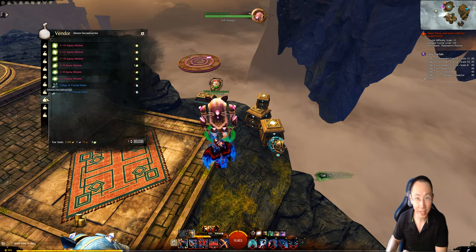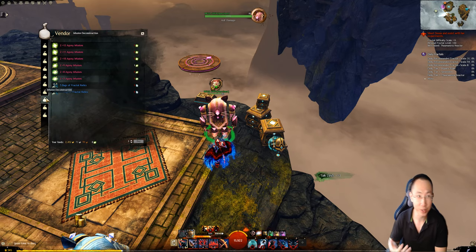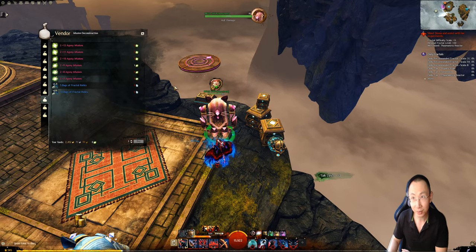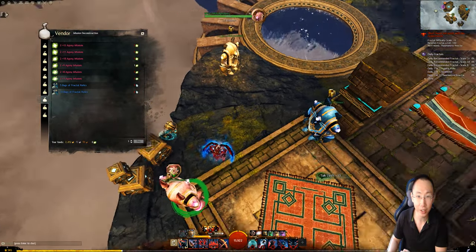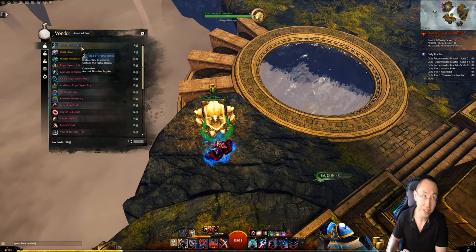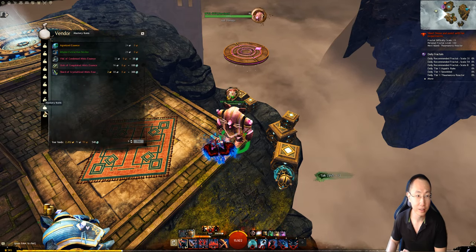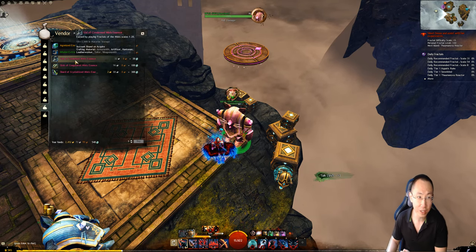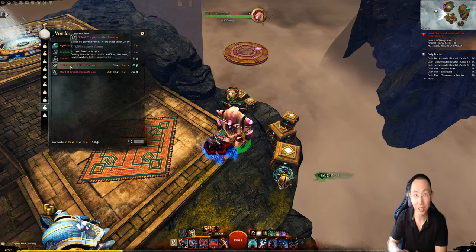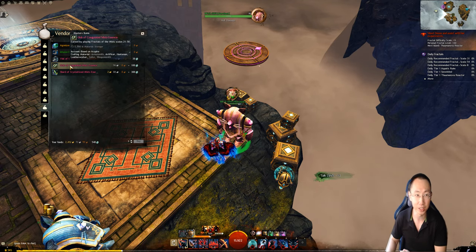Let's say conservatively 4 pristine relics per day, with around 25 more days left — that's 100 pristine relics within the month. Multiply by 15 because the vendor trades 15 relics for fractal relics — that's 1,500 fractal relics. And 1,500 is exactly enough to buy everything you need: it's 750 to buy 5 of this, 3 of this, and 1 of this, so 750 times two is 1,500. You have exactly enough to upgrade both rings to fully three infusion slots.